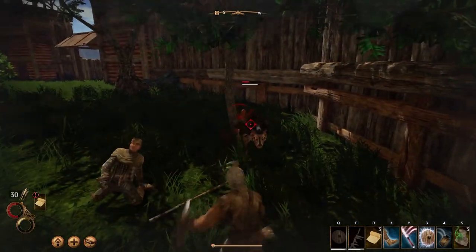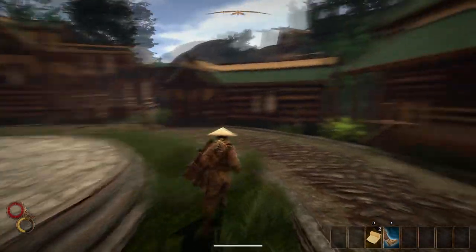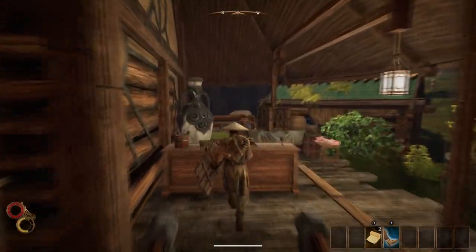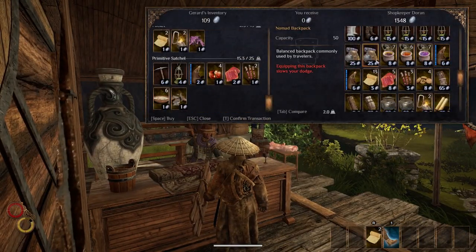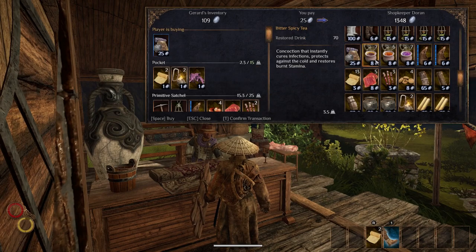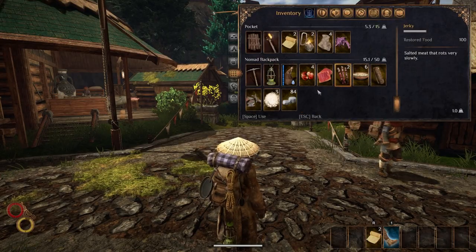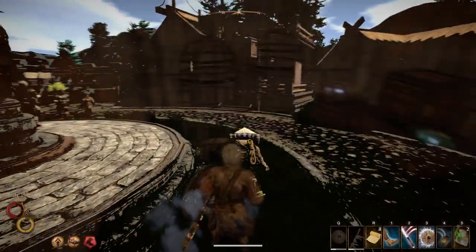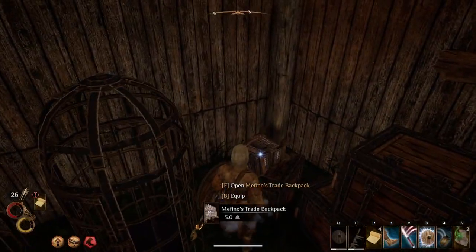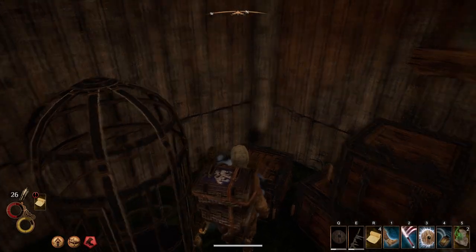There's one more thing you need before heading out: a proper backpack. You can buy it from merchant Doran in Sierzo for around 125 silver coins — consider it an investment. This backpack also allows you to attach a lantern to it so you can have a hands-free light source, which is quite important if you want to use shields. I've also seen someone glitching their way to a huge backpack — I'll link that video in the description below.